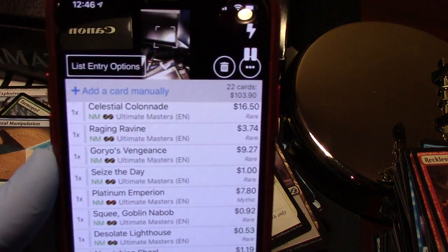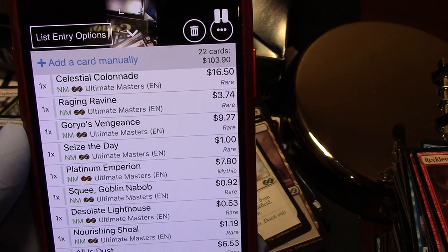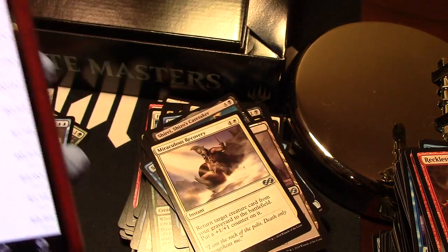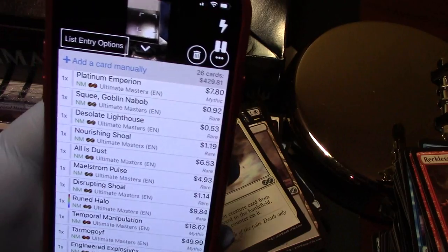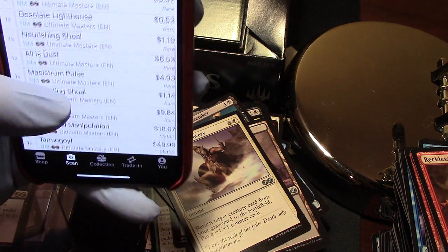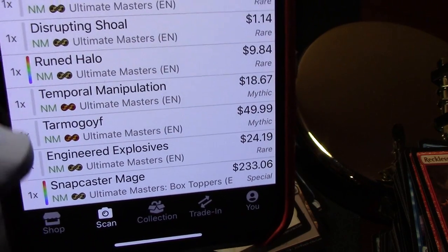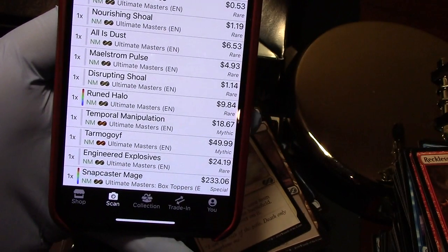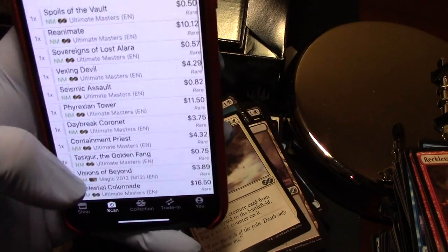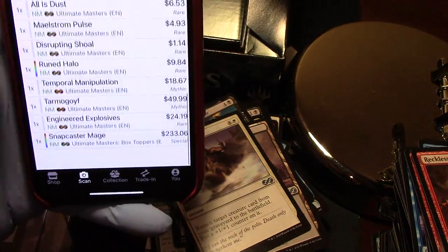We're back. I haven't scanned the Tarmogoyf, Engineered Explosives, Temporal Manipulation, or Snapcaster Mage yet — and we already have $103.90. Keep that in mind. I did scan the ruined foil hollow, and I haven't scanned the uncommons yet. After scanning those four cards — Snapcaster Mage, Engineered Explosives, Tarmogoyf, and Temporal Manipulation — we got $429.81 total. It would be unfortunate if I was one of those people who just opened the top and sold the rest, since the remaining cards were about $103.